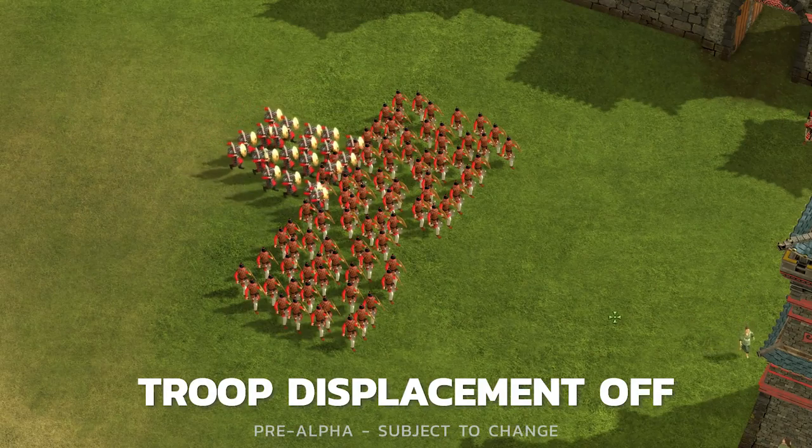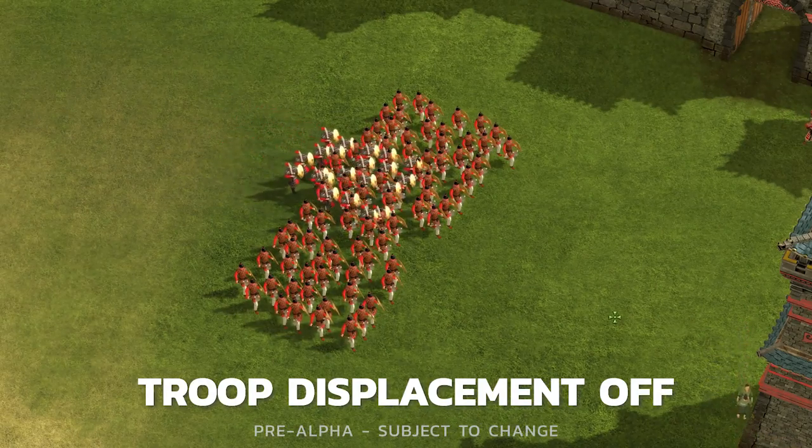Something that has irked many a Stronghold fan across both 2D and 3D titles is a tendency for troops to overlap as they pass across narrow passages or through choke points. From Stronghold Crusader through to Legends, troops have moved through rather than around each other in our attempt to balance realism with optimization. In Stronghold Warlords we're finally able to address this unit overlap pet peeve in a few different ways.